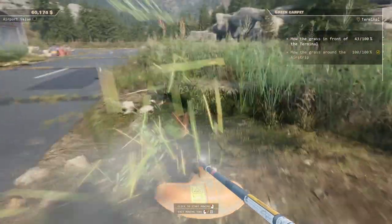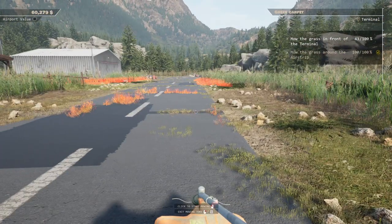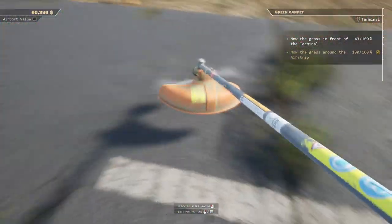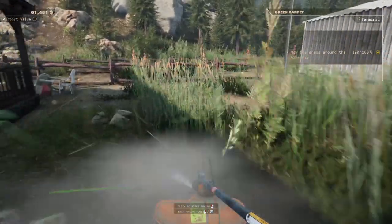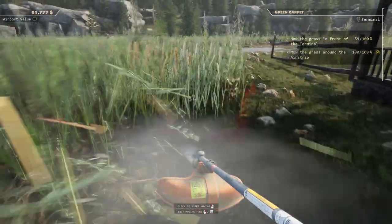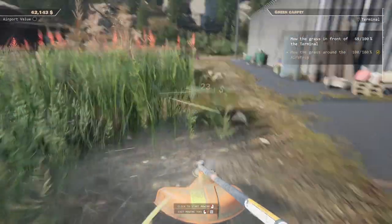Okay, so it does say that we are finished with the objective to clean off the grass around the airstrip, but as you can see we're still getting some red showing up and I kind of just want it to look clean. We're going to continue doing this and we'll also be making extra money, so it's not that big of a deal. I think we did pretty good for the airstrip — we've already made more money than we've invested into the airport, so we're doing pretty darn good so far.